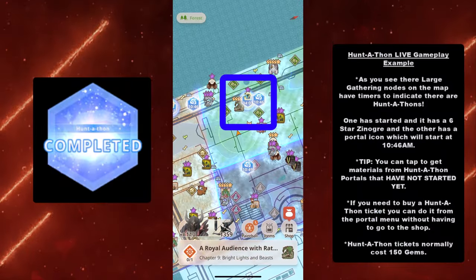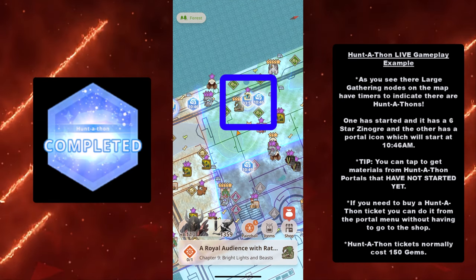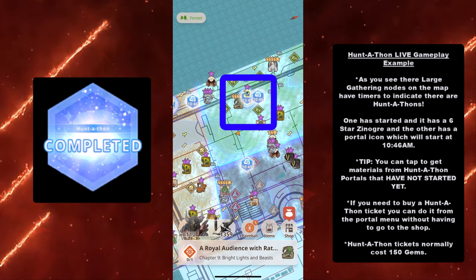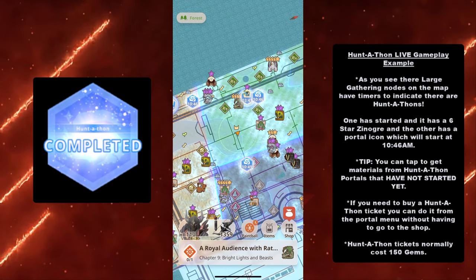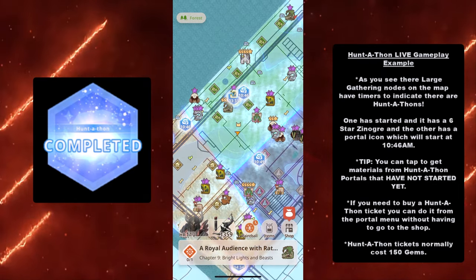I love Kingdom Hearts — if you're a fan, you know that scene. But instead of hunting a ton of Heartless, we're going to hunt a ton of large monsters. Here's a live example of a Huntathon: there are large gathering nodes on the map that have timers to indicate their Huntathons. One has started right here with a six-star Zinogre, and the other one is going to start at 10:46 AM.